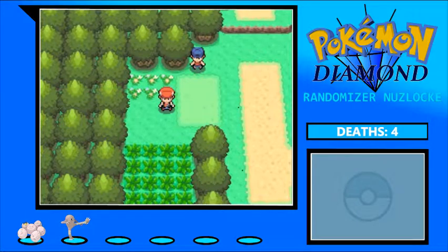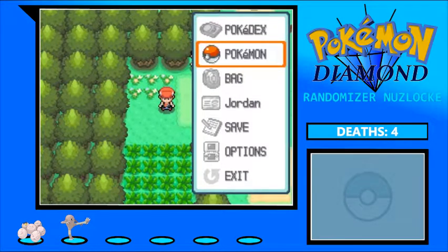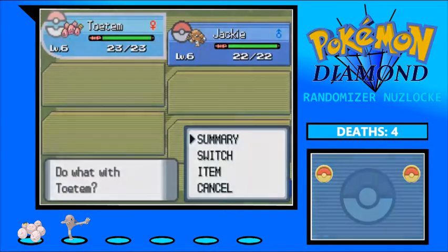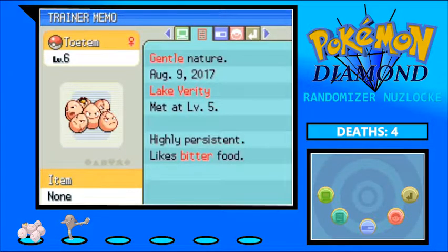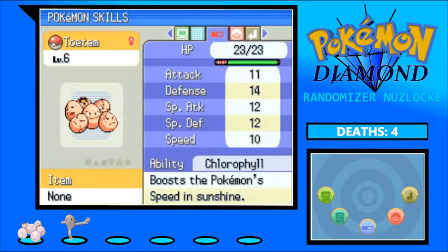Thank you, past Jordan. So as I explained, we have a new ROM and with that comes a new team. We're going to hop right into our team recap. We have Totem the Exeggcute — I leveled them up to level 6, not level 5, so maybe that will help. Totem has a Gentle nature, which increases Special Defense and decreases Physical Defense. Not horrible, could be better.